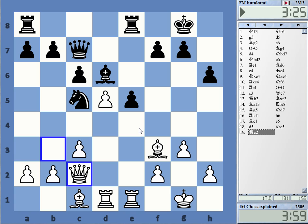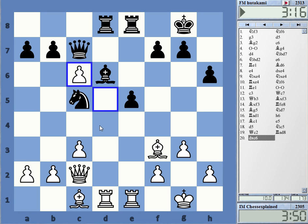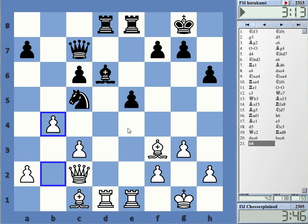This also has some additional ideas: if he takes on d5, bishop d5 — I have ideas like bishop takes h6 and queen g6. Okay, that's not going to happen. Let's take, and now I'm going to gain the space if he allows me to do that.